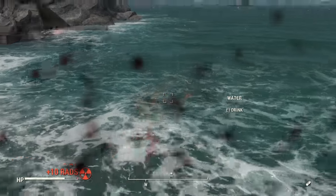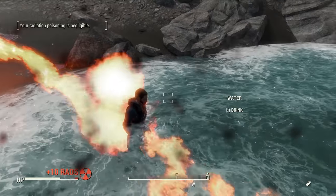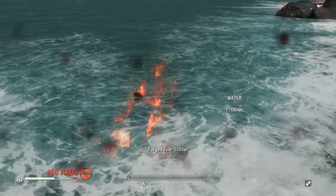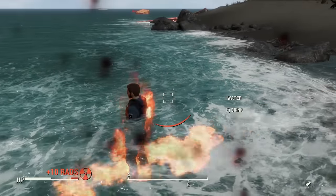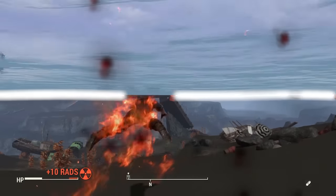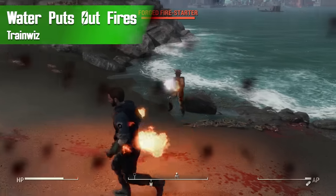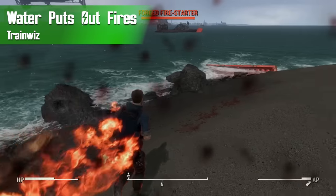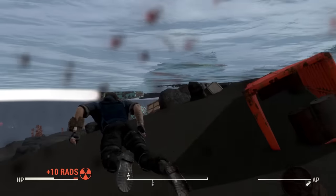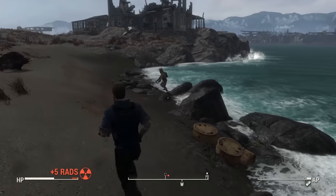First, I'm going to show you a clip of something that is in the vanilla game which is just wrong. Fire actually persists in water. If you get caught on fire by a flamer or molotov and jump into water in the vanilla game, it will not go out until the fire has run its course. But there is a mod known as Water Puts Out Fire by Trainwiz which aims to fix this. Whenever you have this mod activated, if you are set on fire by a flamer, molotov, or whatever source and you jump in water, the fire will immediately cease.